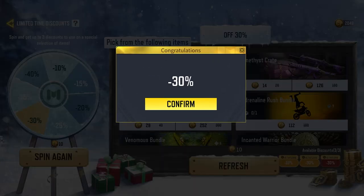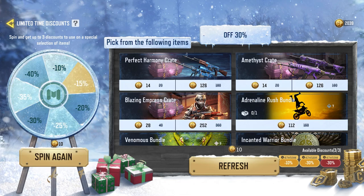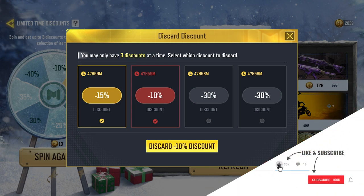I'm going to spin again to try to get a better discount, and I got 30% off again. I'll do it one more time — I got 15% off. Looks like it's not working. It also says that you can only have three discounts at a time and you need to select which discount to discard.